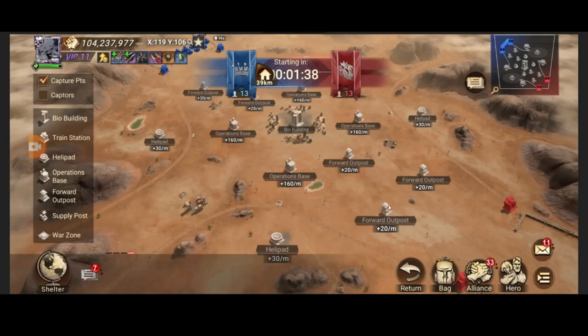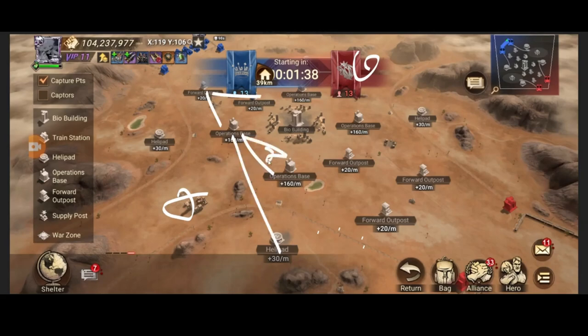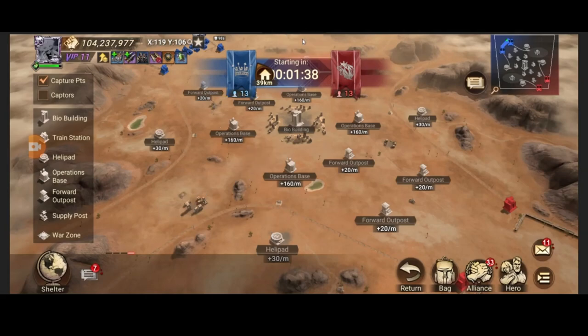To recap: I covered nodes around the map, zombie farming and bosses, the buffs zombies give, common strategies like instant-rallying the helipad, and not over-focusing on the field. I think that covers most of the basics and I hope this video was helpful.